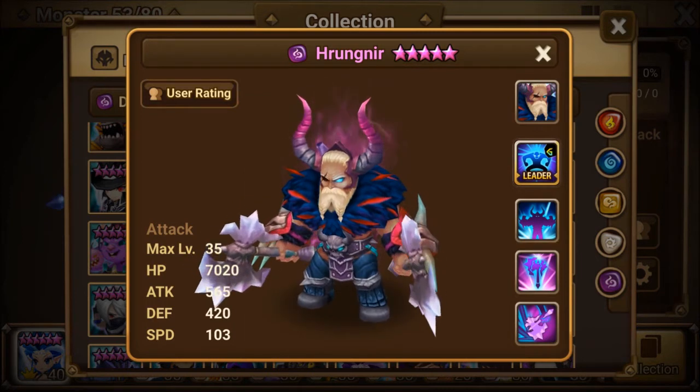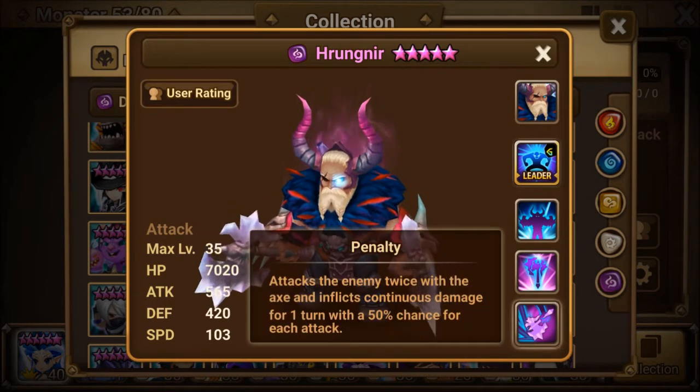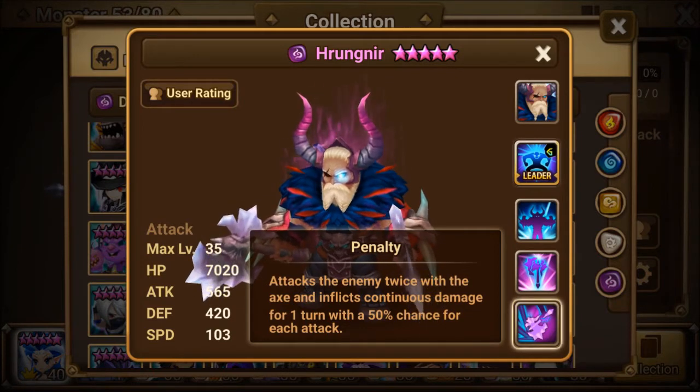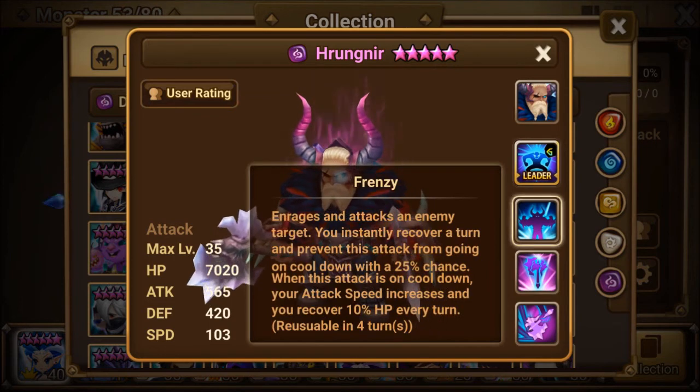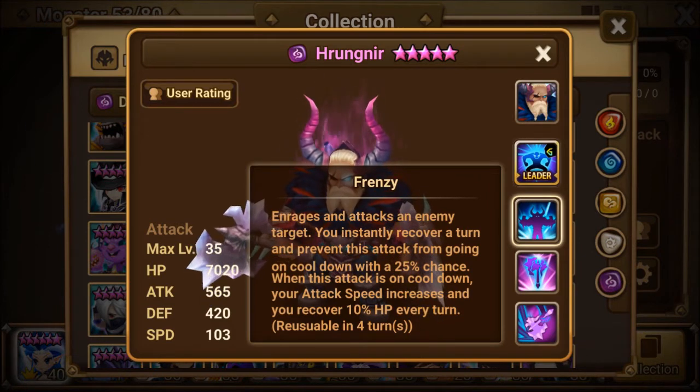I love all the skills on this guy. The first skill lets you attack twice, each hit with a 50% chance to do continuous damage. The second skill is an AoE with a 40% chance to stun. The third skill, Frenzy, is absolutely crazy — you recover a turn and have a 25% chance to use the skill again. And when it's on cooldown, your attack speed increases and you recover 10% HP every turn.